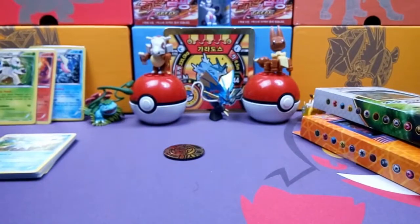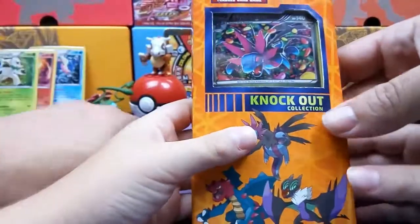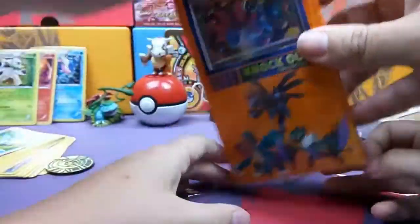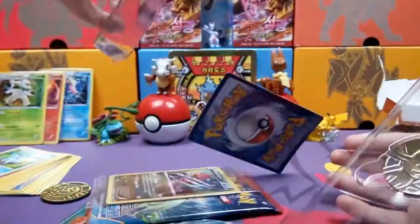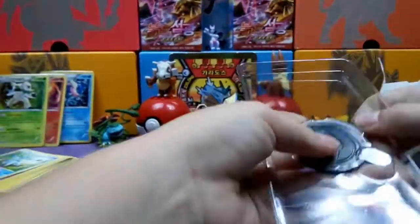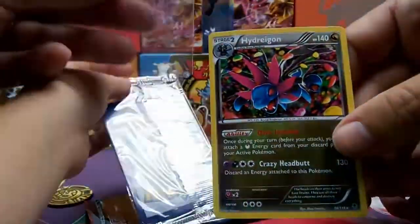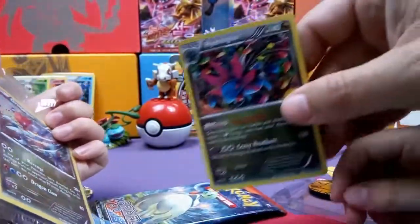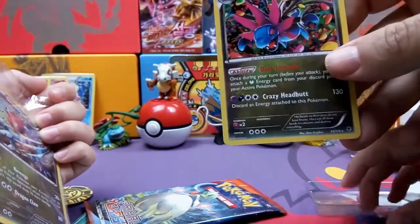Alright, Miles gets this cool orange and purple box. Let's get this open. Be careful there with the cards. So you going to show them your coin? I got a Fennekin coin! Cool. That really doesn't match with this box though — Fennekin turns into Delphox, but Delphox was in Sissy's box.